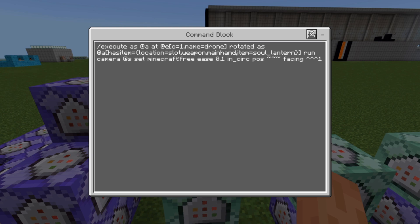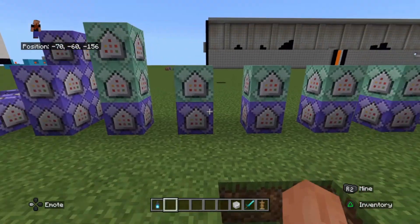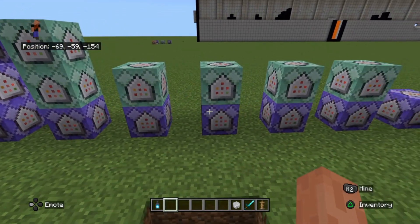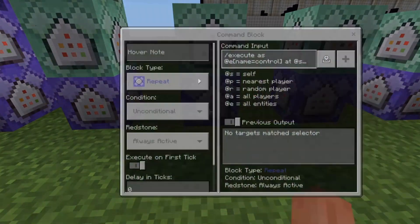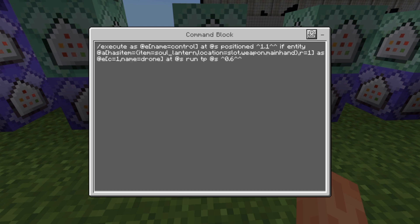There's also an extra camera command — camera commands are still a bit glitchy in Minecraft so this just makes movement smoother when moving forward. You don't have to have it but I think it is an improvement. These next sets of commands are for sideways left and right — this one is left. Essentially it detects movement left and moves the drone left.